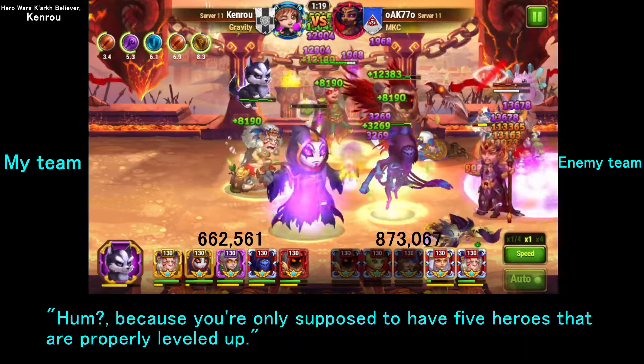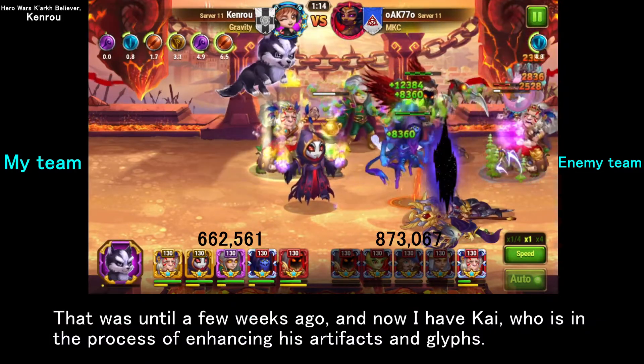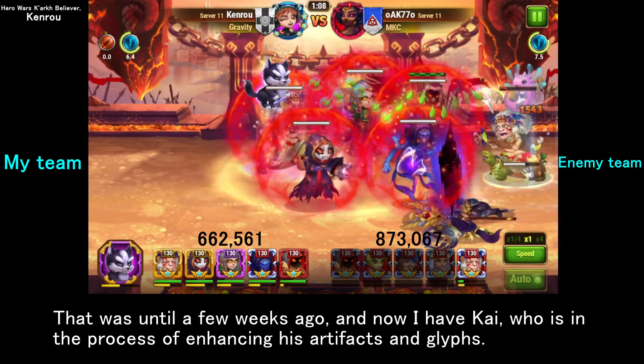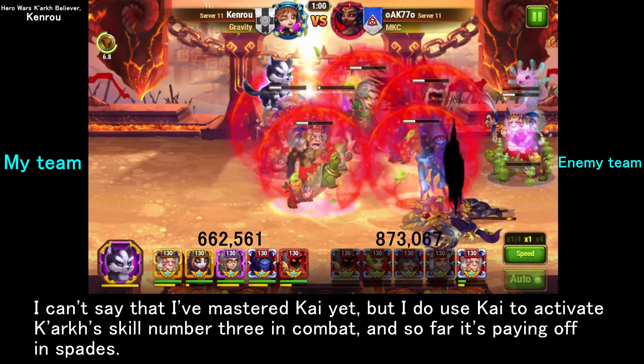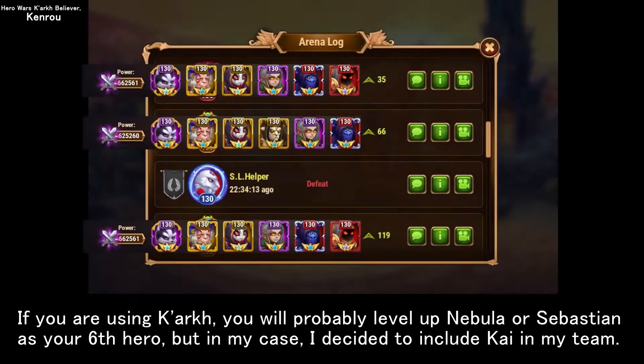You're only supposed to have 5 heroes that are properly leveled up. That was until a few weeks ago, and now I have Kai, who is in the process of enhancing his artifacts and glyphs. I can't say that I've mastered Kai yet, but I do use Kai to activate Kark's skill number 3 in combat, and so far it's paying off in spades. If you are using Kark, you will probably level up Nebula or Sebastian as your 6th hero, but in my case, I decided to include Kai in my team.